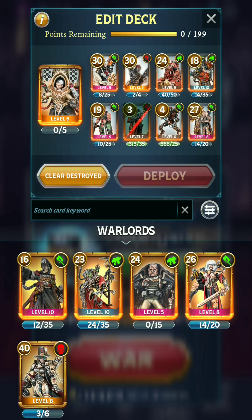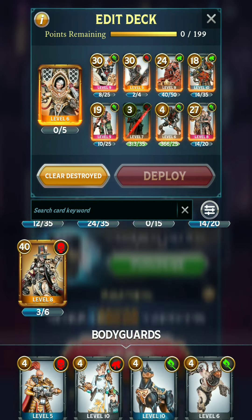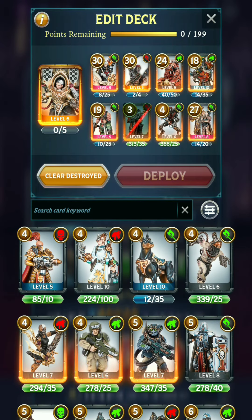Of course, the first few battles are quite easy. But I lost my first bodyguard at level 8 — you can see here is the one that's X'd out. So I have to replace that before deploying into the next battle. It definitely makes for some interesting strategic decisions, and it'll be fun as we progress throughout the campaign to see what happens.